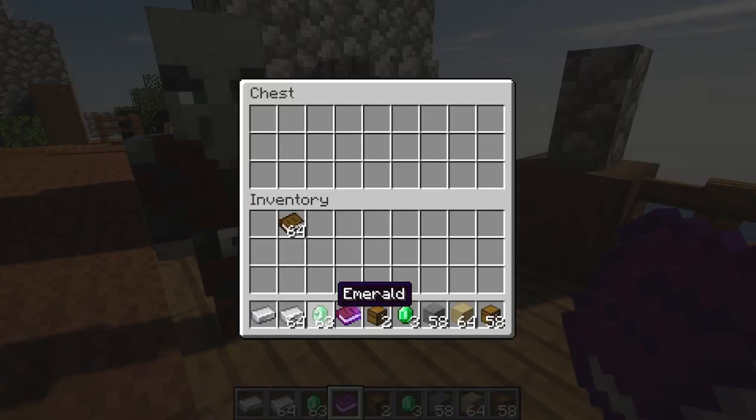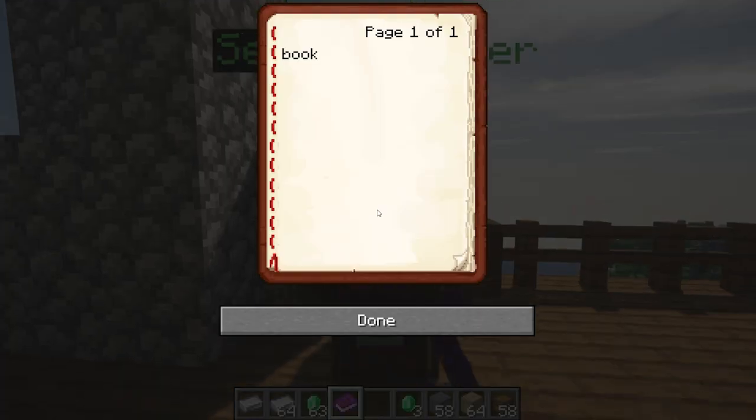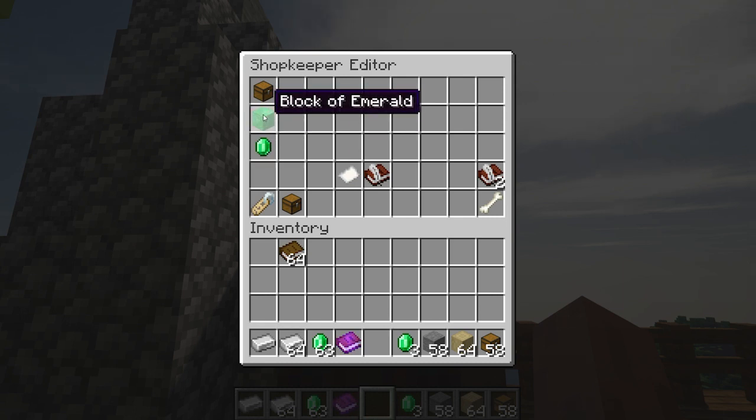Open the chest and put the items you want to sell inside. You don't have to put emeralds because the player is the one who's going to be paying you this time. Sneak right-click to configure it, and this time you have two currencies you can use — emerald and emerald block. You play with the price; that's totally up to you.